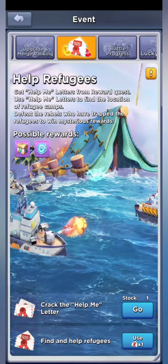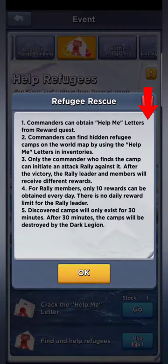Clicking that exclamation point top right of the screen will tell you a lot about this. Commanders can obtain help me letters from reward quests. Commanders can find hidden refugee camps on the world map by using the help me letters in their inventories. Only the commander who finds the camp can initiate an attack or rally against it.